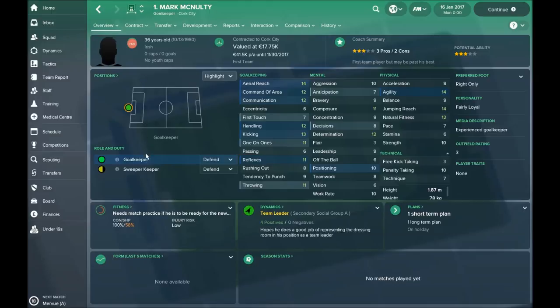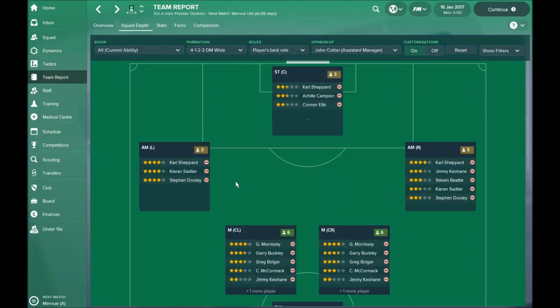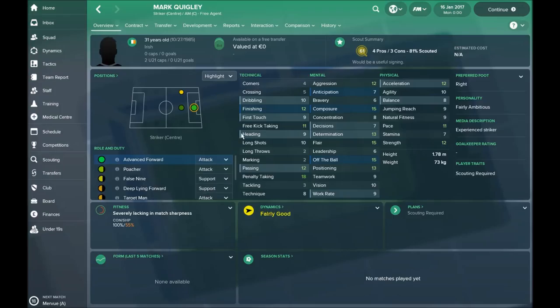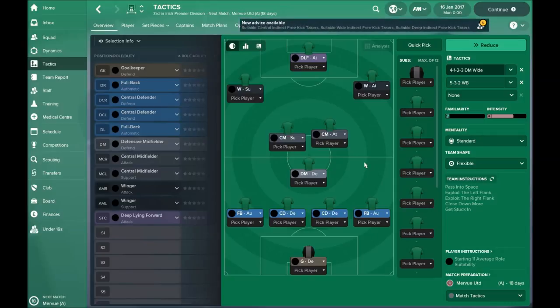Mark McNulty is really old but not a bad goalkeeper for this league. As mentioned, the weakest position is striker. I've already found an interesting free agent — Mark Quigley, 31 years old, but exactly what we need. His finishing is 12 and composure is 15, which is great for a striker in this league. Passing is not bad and he's not too slow. He's a free agent and you can sign him.